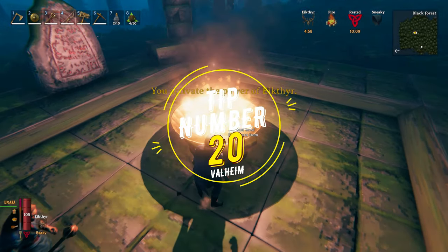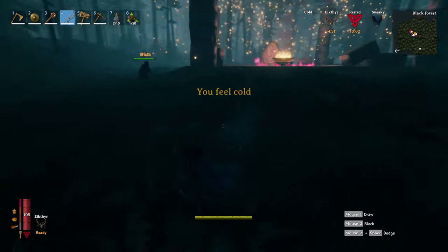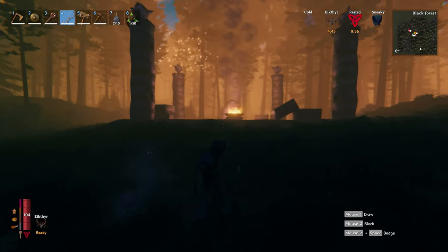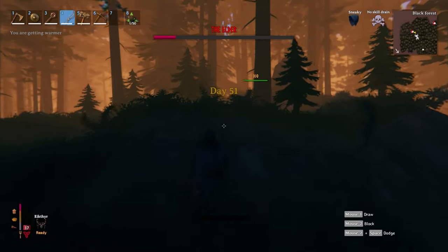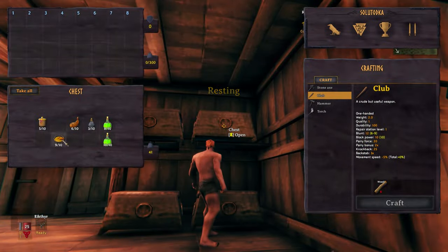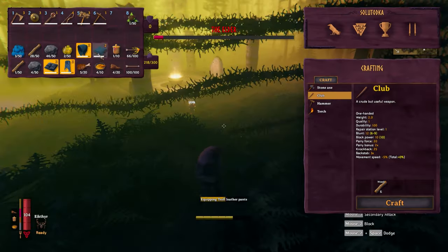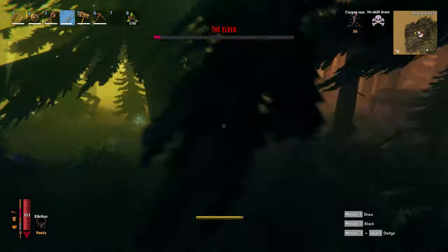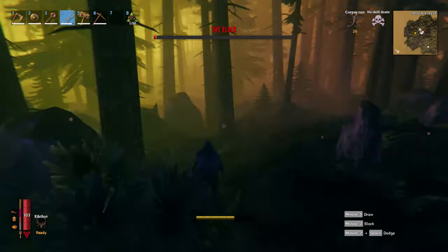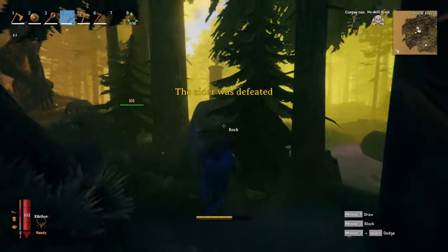Tip number 20. Lastly, a critical tip which me and my friends have been using several times: always build a portal not too far from the path of the biome you are about to attack, with its pair portal in your base. This way, if ever one person in the group dies during a battle against a big boss, the player can revive back at the base, then take the portal close to the boss, go to pick up the backpack, and continue to fight for the victory.